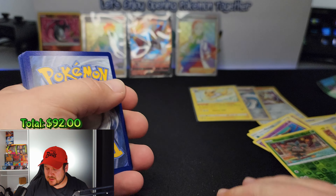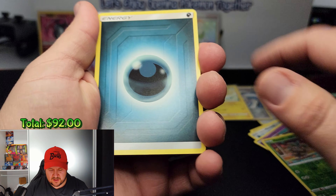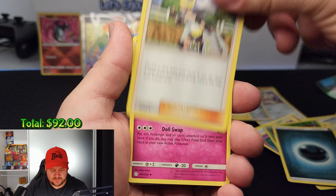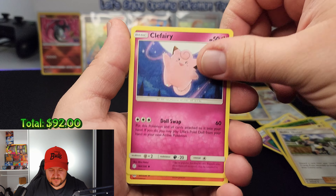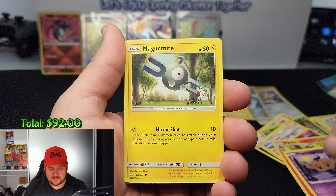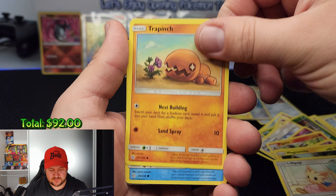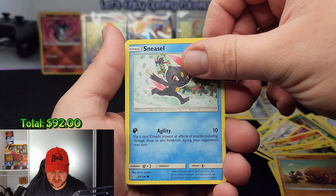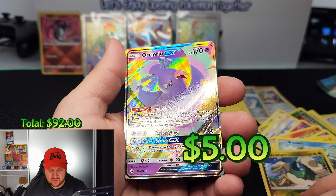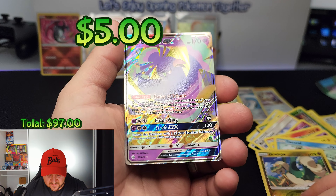Four to the front for Cosmic Eclipse — here we go. Energy, a Roller Skater trainer, a Clefairy, a Pignite, a Phantump, a Magnemite, a Lileep, a Trapinch, a Sneasel, reverse Togedemaru, and our rare is an Oracaro GX — look at that, ladies and gentlemen! An Oracaro GX — now that's the first hit of Cosmic Eclipse. Let's sleeve this up.